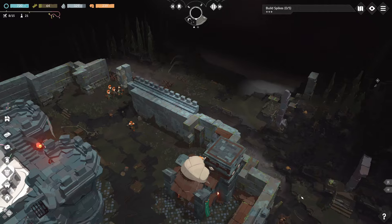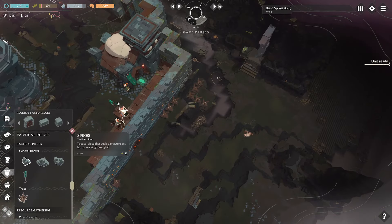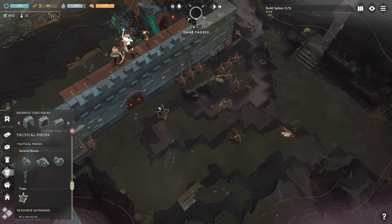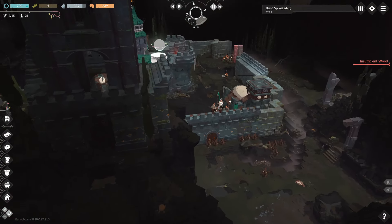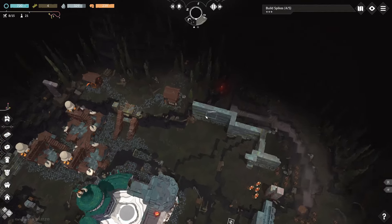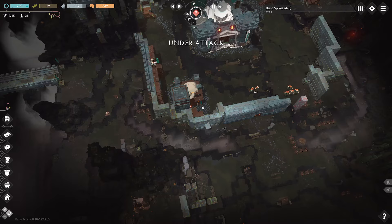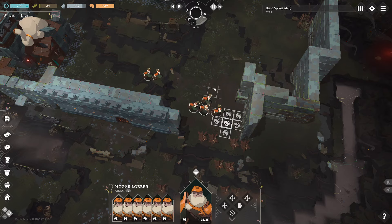Okay, build some traps. It looks like they're all coming this way so let's go over here — defensive areas; traps require wood. Actually let's just do it easy: wait, one, two, three, four — not enough wood, not enough wood. Alright, we're under attack — let's go already. A solid plan.